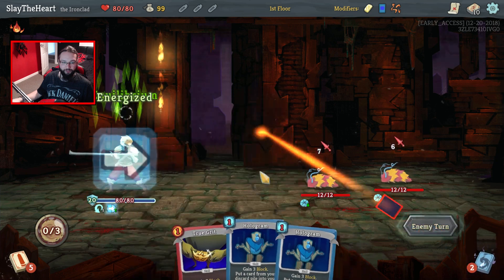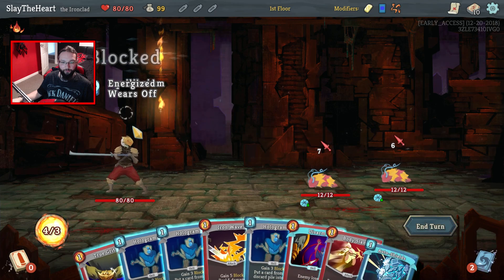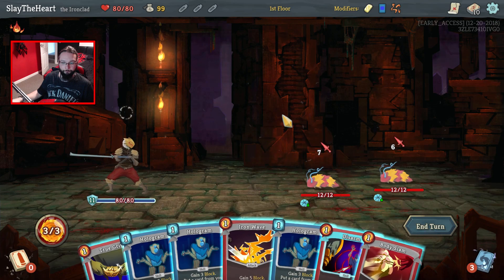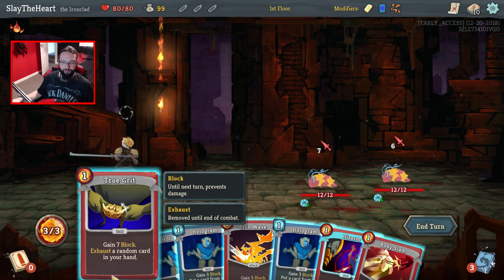I will play the Charge Battery just for the energy next turn. We need Callipers or Body Slams, something like that. We definitely need to get this Body Slam upgraded as well, and the True Grit. If it hits the Body Slam, I would actually cry.